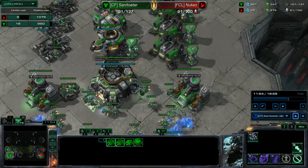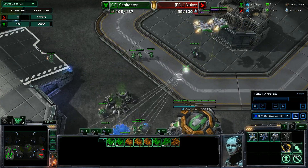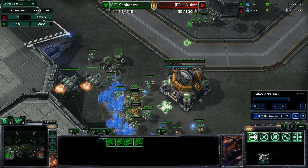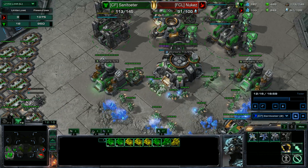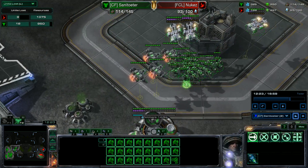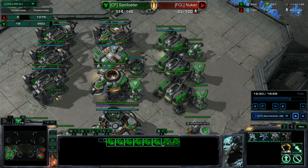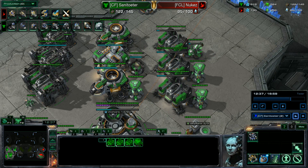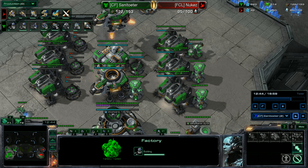Which is not what the Protoss wanted, because they had energy. Losses are equal on paper, but this statistic does not show the real value. Zani just lost one Medivac and some Marines, and he can replace them easily. Sentries with energy cannot be replaced so easily by the Protoss, because it takes time to accumulate that energy and they are expensive on the supply count.